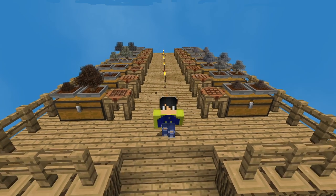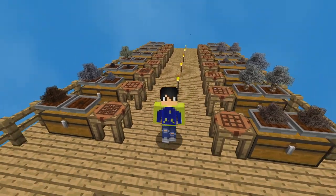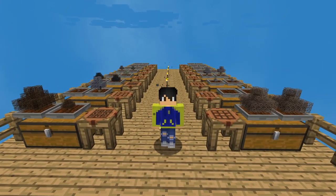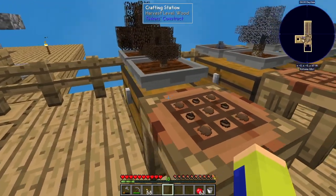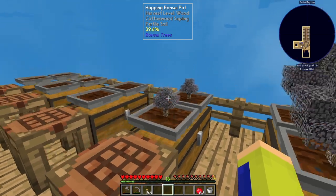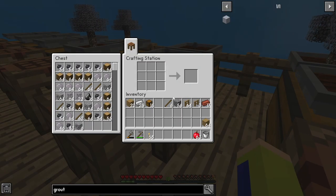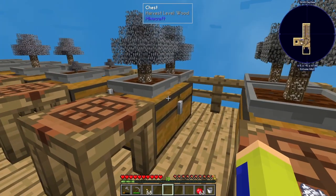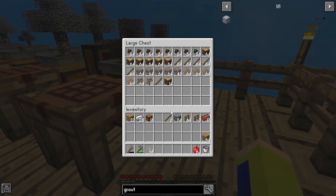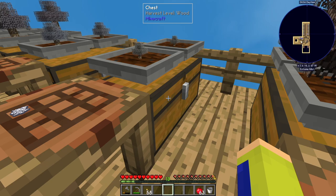Hey guys, Irving here bringing you another episode of Sky Factory 4. Last episode we worked on — as you can see behind me — I finished this between last episode and this one. Basically all the different trees I had, I made these hopping bonsai pots with chests underneath so they can put items in there for storage. They've been running not really that long but we have a lot of resin and acorns for each of these, which is pretty good.